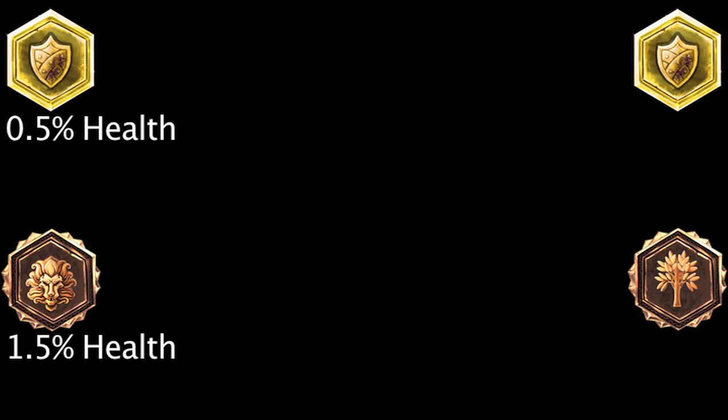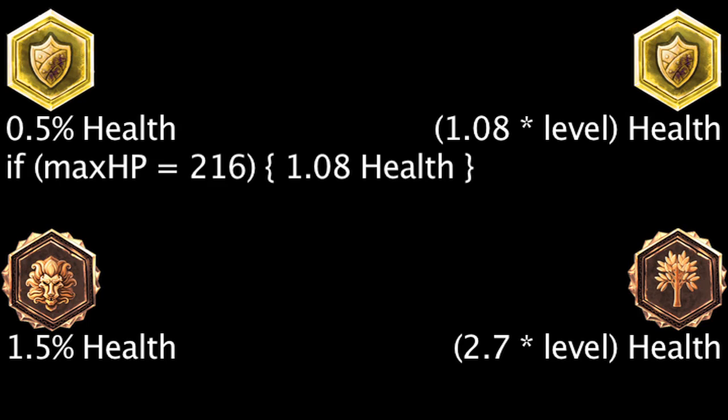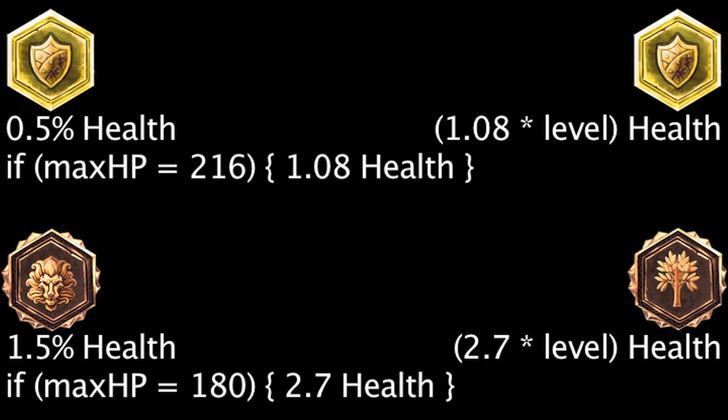Scaling seals and quintessences of health will grant 1.08 and 2.7 health per level, respectively. If a champion has 216 maximum health at level 1, a percent health seal will grant as much health as a scaling health seal. If a champion has 180 maximum health at level 1, a percent health quintessence will grant as much health as a scaling health quintessence.